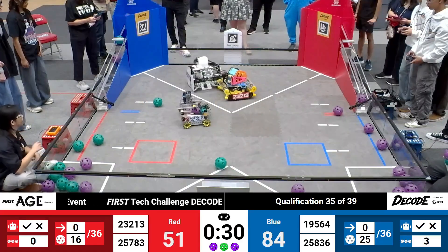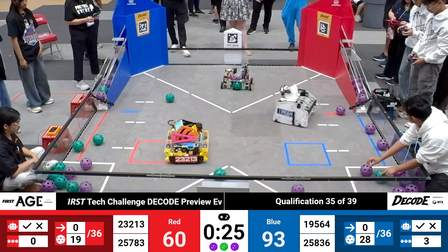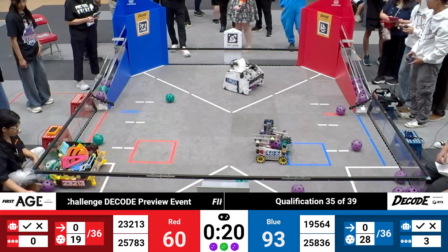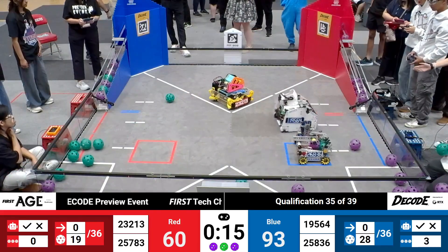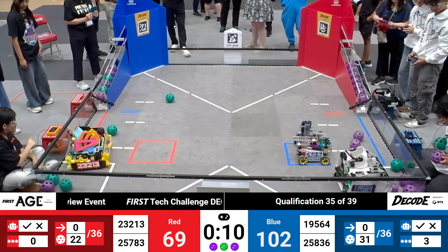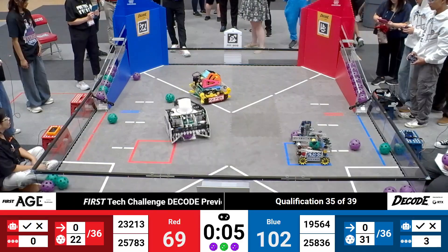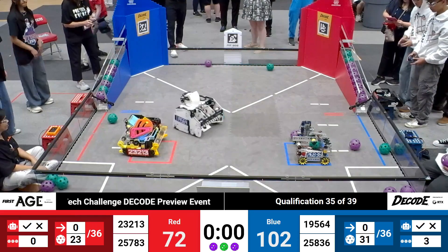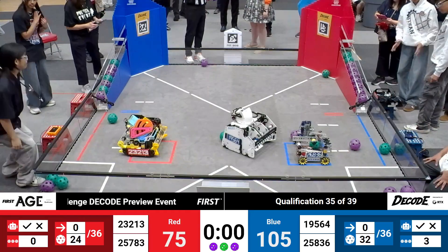Two on the board for the red alliance with one purple artifact. Four purple artifacts now there. During autonomous, there were no patterns scored by the red alliance, so they would need all nine in order to earn the pattern ranking point. Blue alliance, though — they had three in auto, so so far they've got purple, green, purple, green, purple, purple. It looks like they have four or five. They might be able to pull off the RP if they can get a few more artifacts scored. Blue alliance looking for the final score in the base zone as time runs out on match 35.